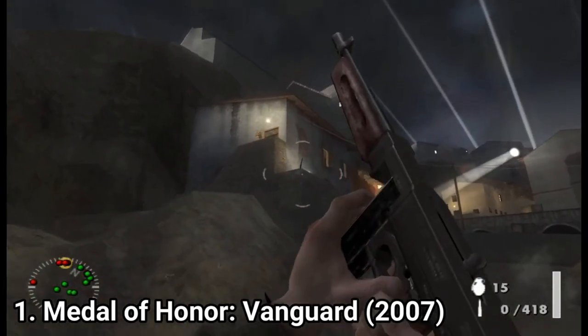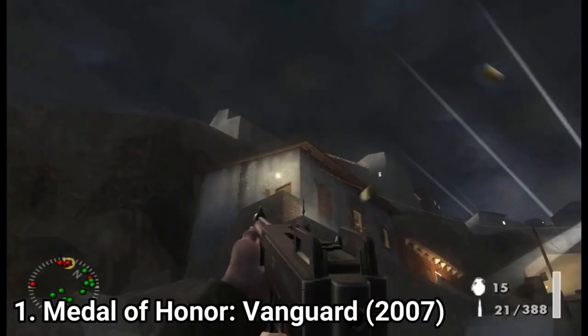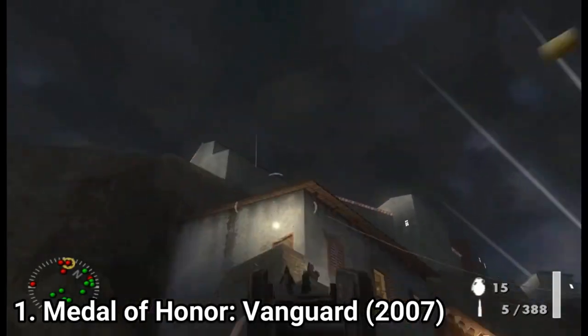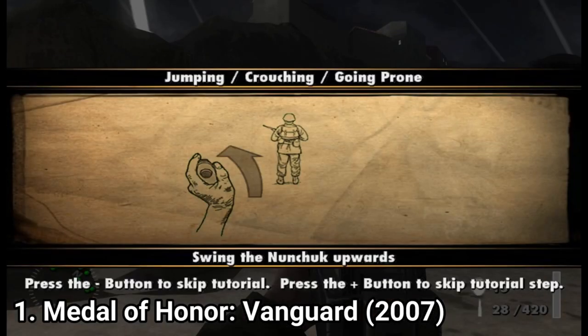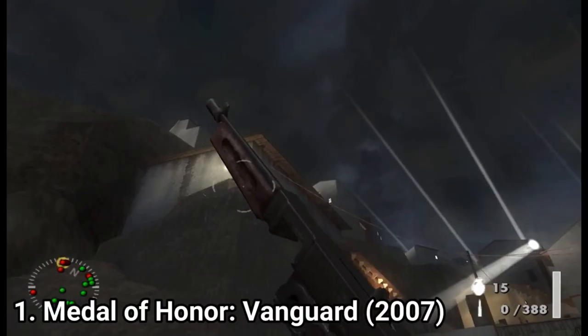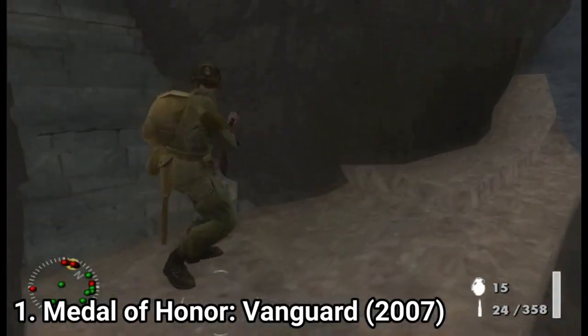In the first game, Vanguard, the motion controls are awkward and irritating. The aiming is okay, but it's the nunchuck that gives you the most problems. If you want to jump or prone, you move the nunchuck up and down, and if you want to reload, you flick it to the right. The problem is, when you flick to reload, oftentimes your character goes prone, which is very problematic during combat.